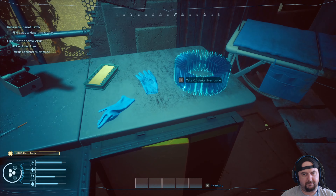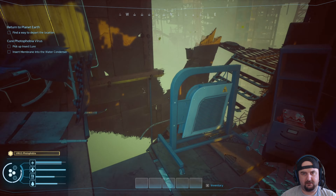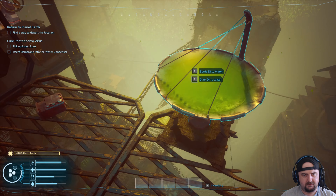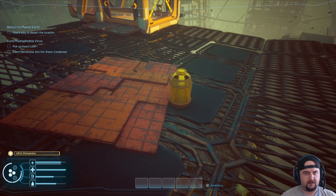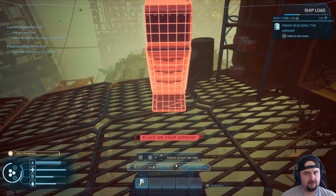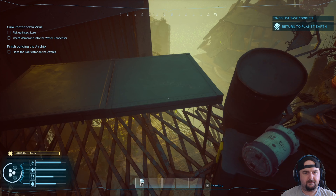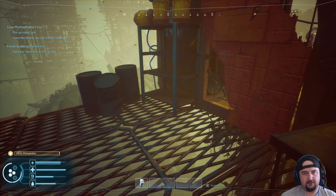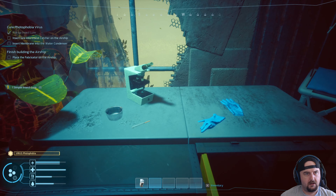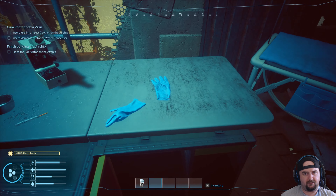Okay, this is part of the cure I guess. Insert membrane into water condenser. Another dead guy. Container — more water, machine parts, some busted mesh. Take fabric, place on your airship. Where is the airship? I guess we just keep it for now. Finish building airship — are we cured of the virus? No. The cure mission has now been removed for some reason.